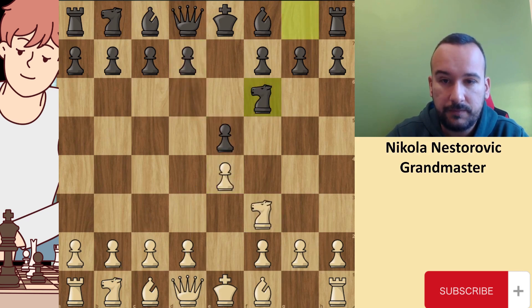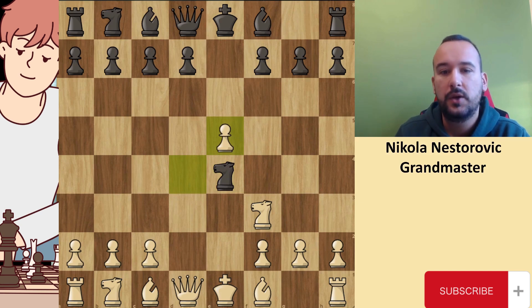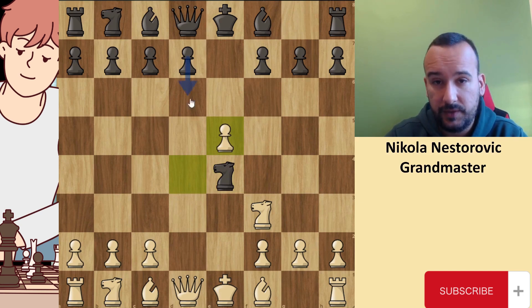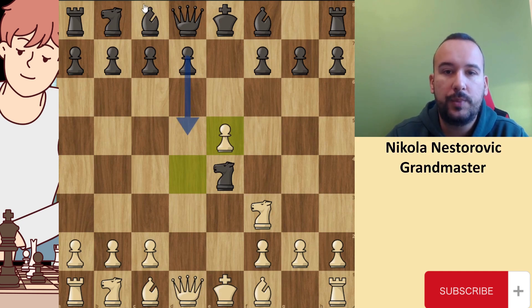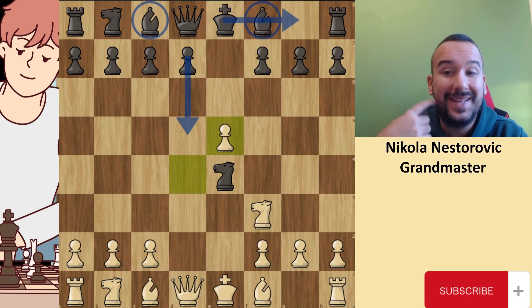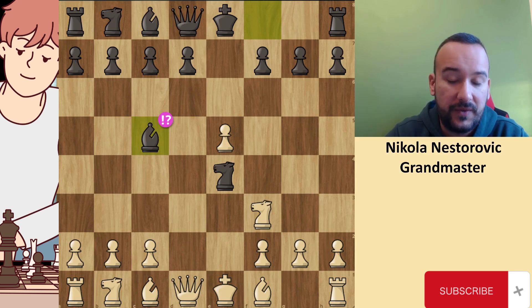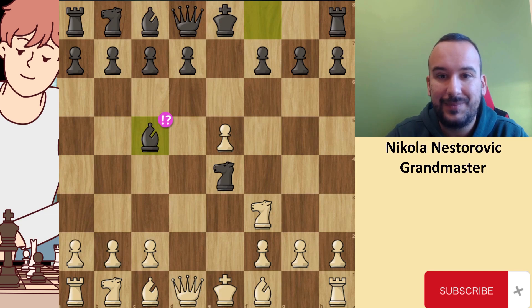But in this game, Teodoro played D4, and after knight to E4, D4 to E5. Now black has two options. Black can play D5, which looks like a normal way of opening the bishop and preparing development of the f8 bishop with castling. But instead, black played immediately bishop to C5. Interesting move — with this idea, black is entering a very sharp position with a lot of chances for both sides. But I think white's attack is a bit stronger.